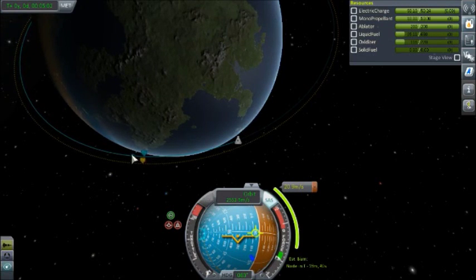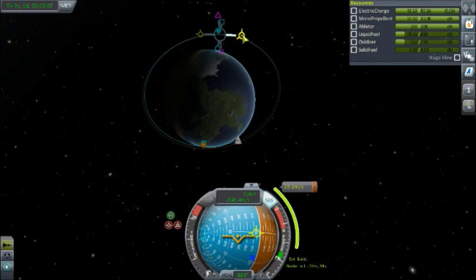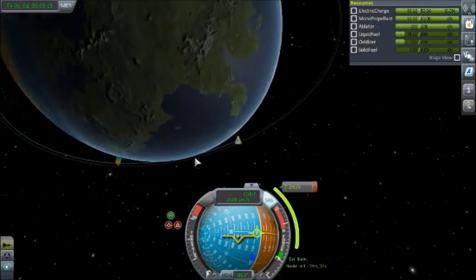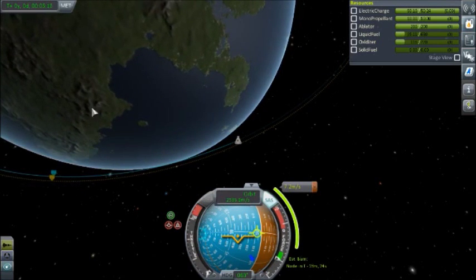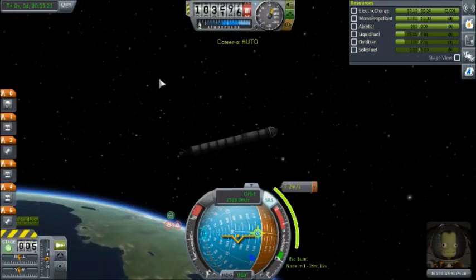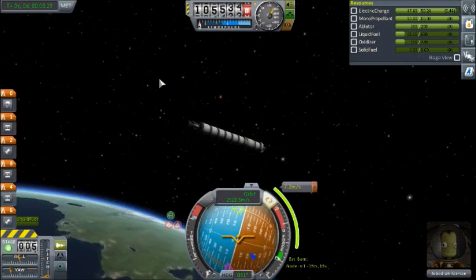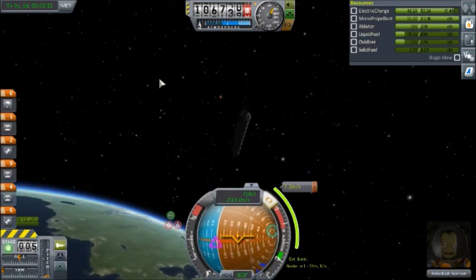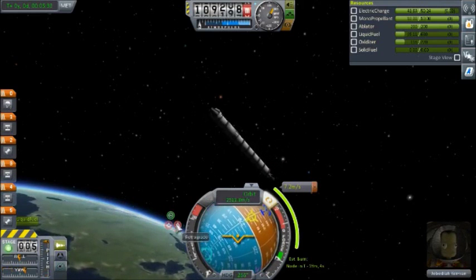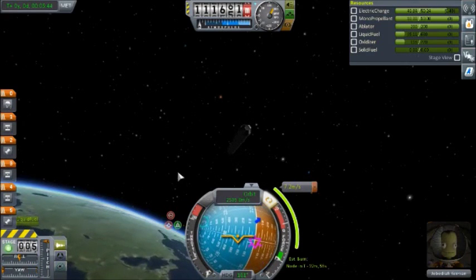98,000 here. We're going to orientate ourselves to the target. Stop — just point retrograde. Okay. This thing is ungainly.